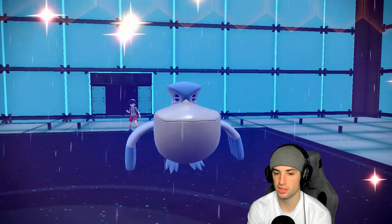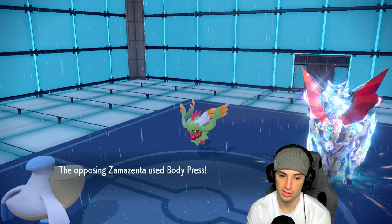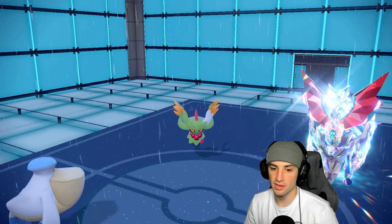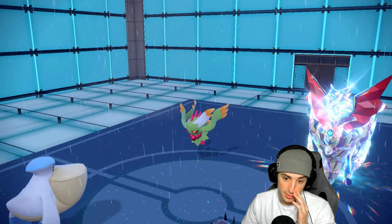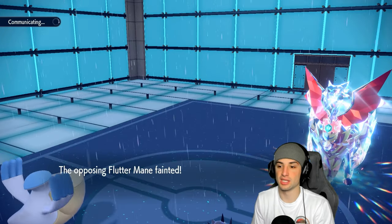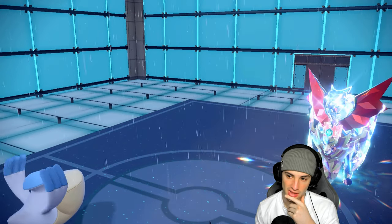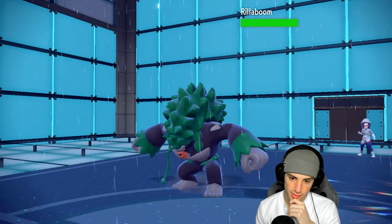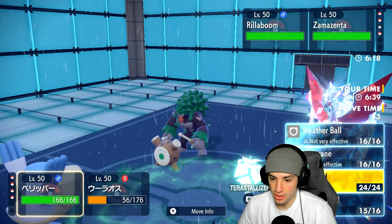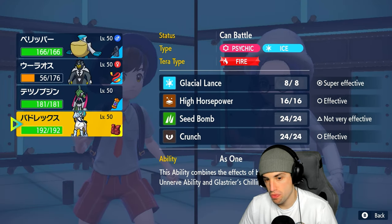Rillaboom now flies out — could Hurricane it. I definitely want to pop a Tailwind. I'm going Tailwind and swapping out. We could go into Urshifu but if they go for Body Press we don't like that. We're going to Protect and maybe just let Urshifu die out. Hoping they'll Fake Out or go into the grass slot — I don't want them Fake Outing Pelipper. They go for Grassy Glide into Pelipper — they're doubling down!